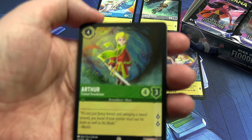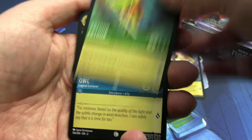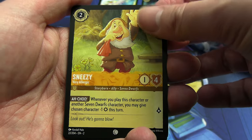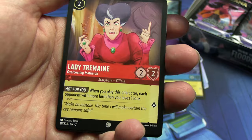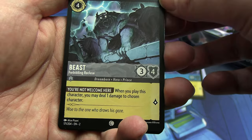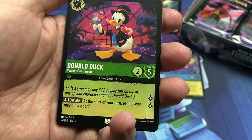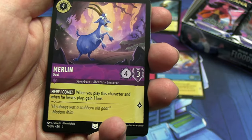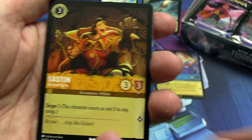That said, there is an Arthur — I haven't made a green deck with him in it, but I do want more copies of that, so that's nice. We have Owl, we have Sneezy, we have Fairy Godmother — I think I needed one more of those, that's good — Lady Tremaine, followed by Beast Forbidden Recluse, which has one of the best bits of art from this wave I feel.